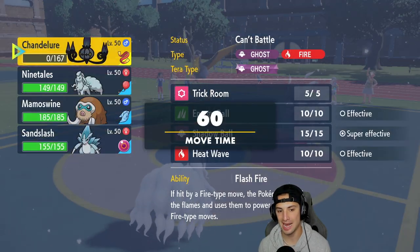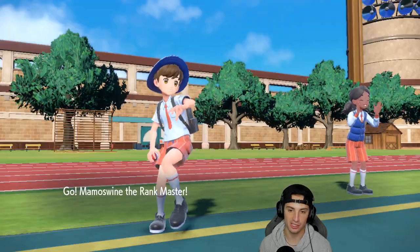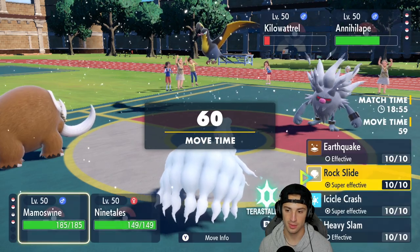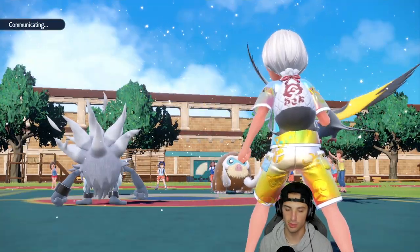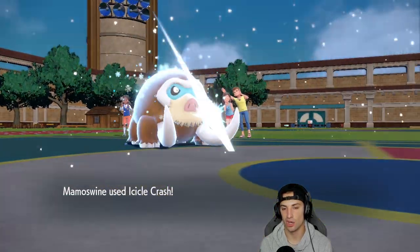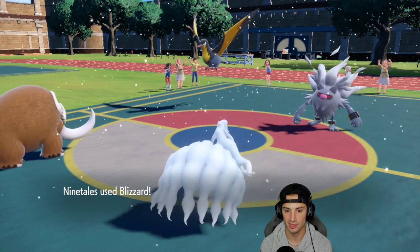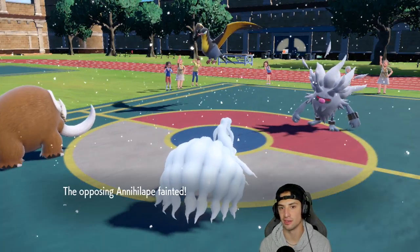Chandelure goes down turn one, but I like our backup plan. I'm going in with Mamoswine, ripping Icicle Crash and Blizzard. I think we'll be fine. I'm surprised they didn't pop Tailwind with Kilowattrel — I was really hoping that would happen. The Blizzard flies and picks up a double KO. Now we're thriving — it looks like game from here.